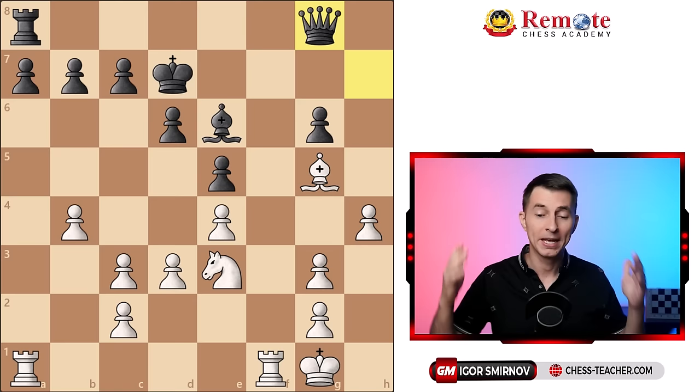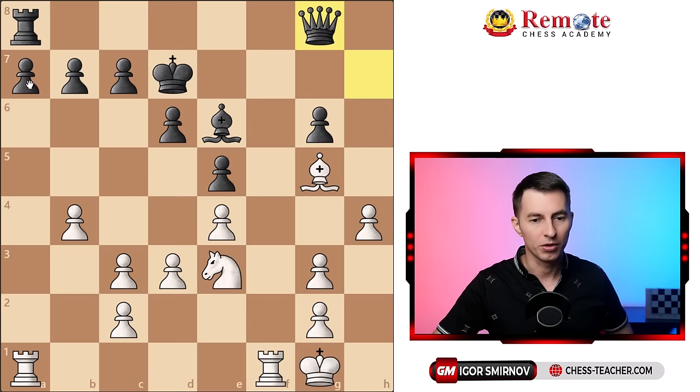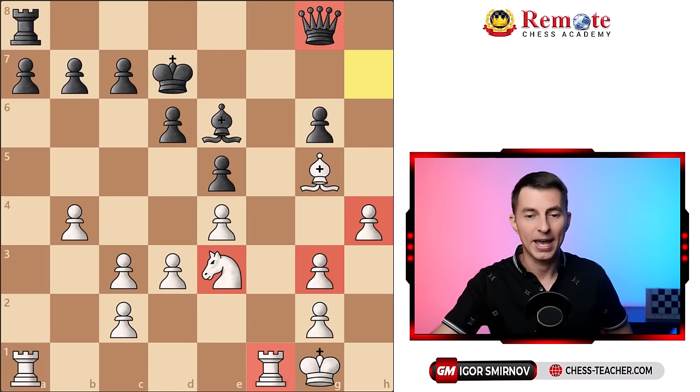Talking about the current position, we can see there is some material imbalance. You can figure it out by excluding equal pieces so you don't have to think about them. For example, two bishops are equal, two rooks are equal, and on the queenside and center we have five pawns versus five pawns — so we can disregard all of those. The imbalance we have here is white has a rook, knight, and two pawns versus a queen. Using common evaluation criteria: rook is five pawns, knight is three pawns — five plus three is eight, plus two pawns is ten — and a queen is worth nine pawns. So white is a pawn up, which gives white a material advantage.